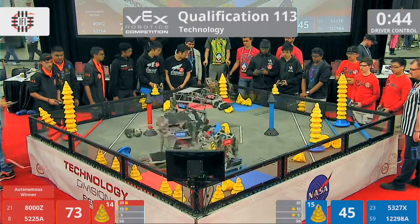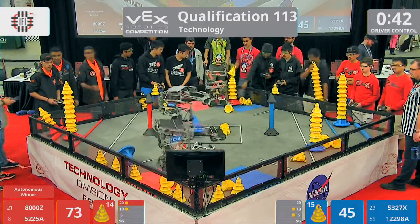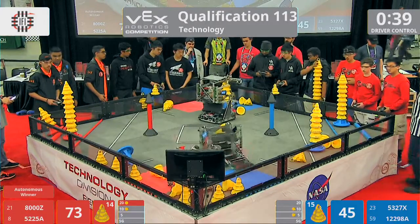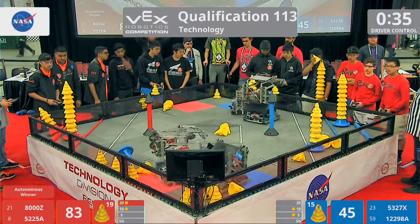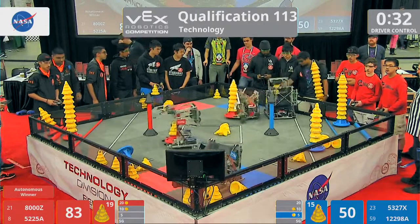8000Z is trying to pick up that load. 5327X quickly rights that mobile goal. 8000Z is going to play a little defense, trying to keep them off that human load zone, but can't quite get it.